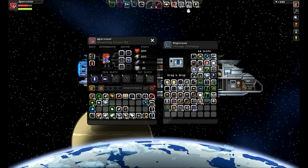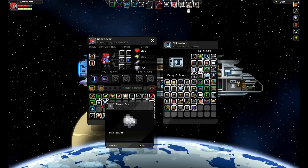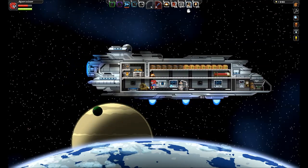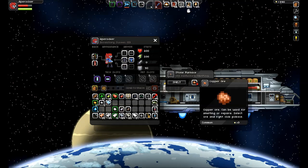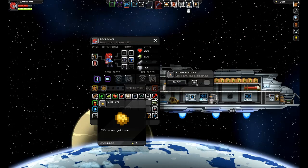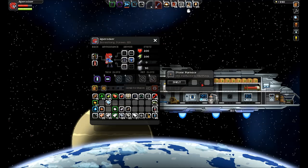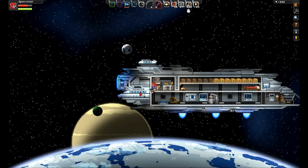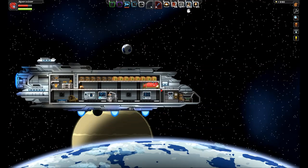I'm going to go back down and explore this planet a bit more, though I think I might want to go to a desert planet because this is a little bit too chilly for my tastes. Oh, I got a bunch of gold too — did not see that. There we go, we'll get that smelted. And while that's doing its thing, we will nap.